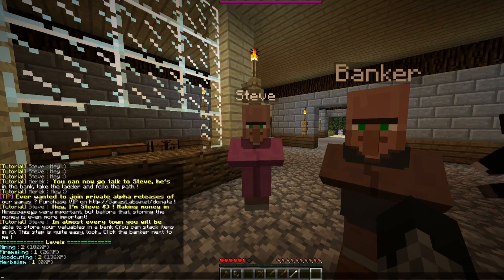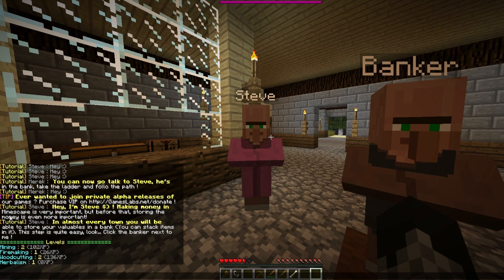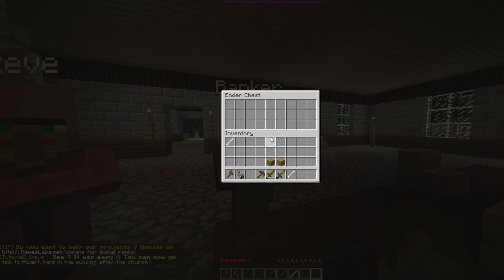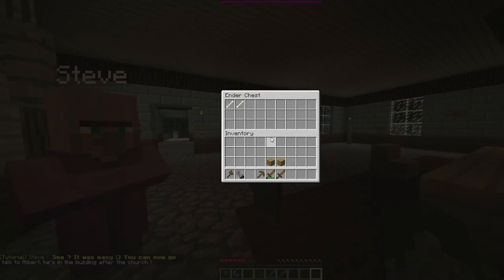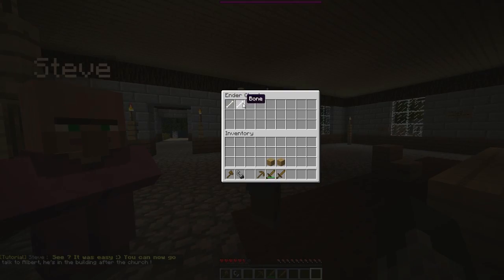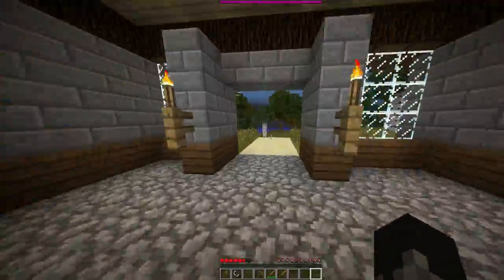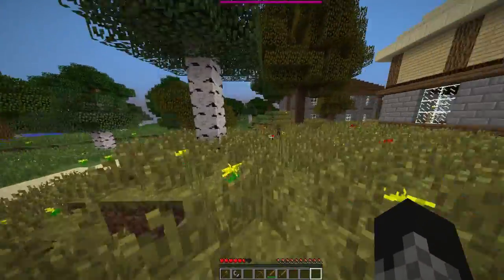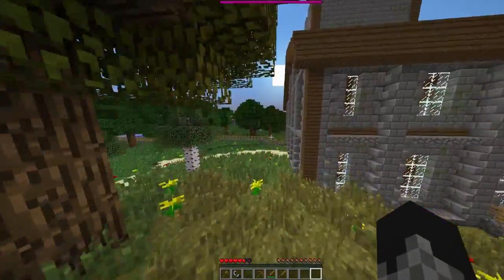The NPC Steve says making money in Minescape is very important, but before that, storing money is even more important. In almost every town you will be able to store your valuables in a bank. So this bank is an actual ender chest, which is pretty awesome. I'm just going to stick some bones in for the hell of it. And in any town you go to, that will be the same with your bank. So that's amazing because you can just store things wherever you want.